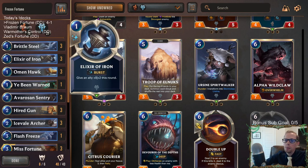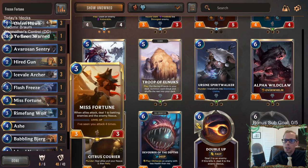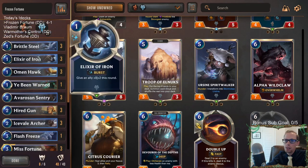They're too efficient for what they do — they always trade up mana-wise. They're just perfect with your champions. Elixir of Iron is perfect with Misfortune and Ashe because they both reward you for keeping them in play for multiple turns and for putting them in combat. You need Ashe in combat, so you want things to protect her. You should probably play more than three Elixir of Iron if you can, and there's no reason to play less than three.